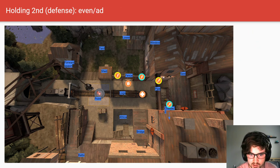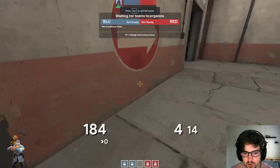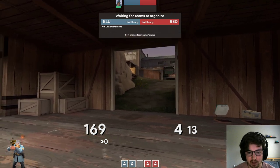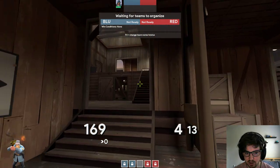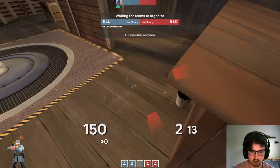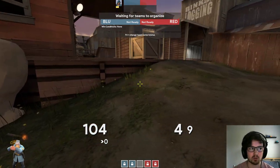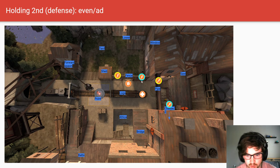Usually they're going to be sacking into you in the even or advantage situation. One push worth mentioning: if you have some advantage, take your demo and scout through lower and fake kitchen. Usually they'll have someone spotting lower — walk the three of you past here to the kitchen door and then walk back up. This convinces their team you're going to use into them and they react accordingly — they walk away scared — but instead you just walk up and take the space they give you, taking this high ground which is really important.